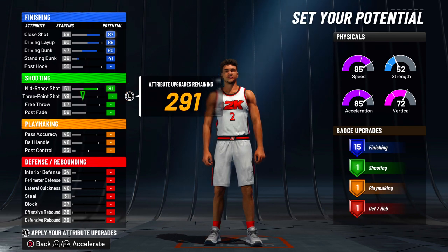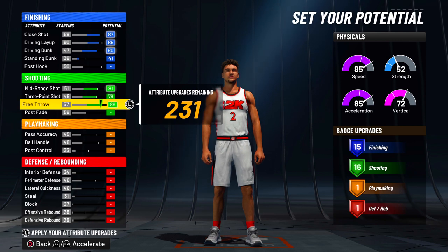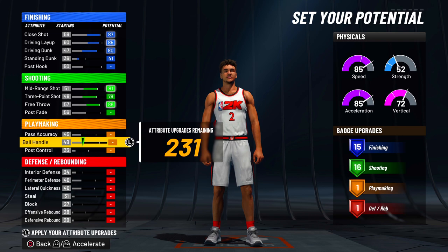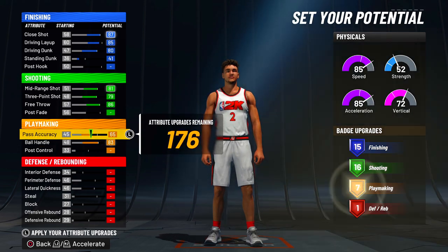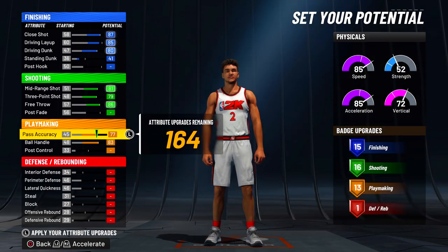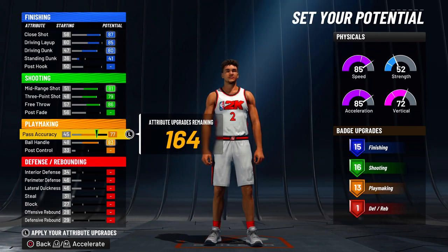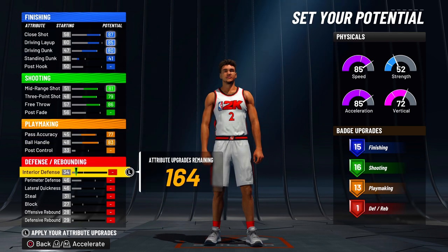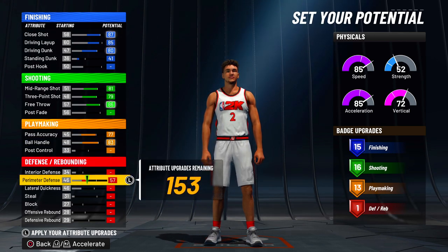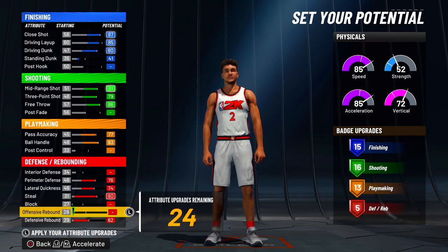As for shooting on this build — whether you have 15 or 16 shooting badges, whichever is your preference — this build can definitely get it done. With the slashing playmaker and two-way slasher, these are enough badges to shoot consistently, especially if you're playing 1v1s or 2v2s. As for having that 85 driving layup, we have to have 77 pass accuracy to also give us the name offensive initiator or two-way tempo pusher.